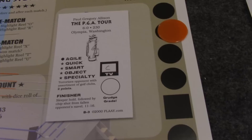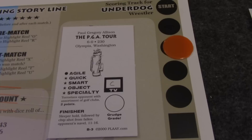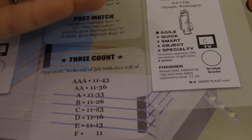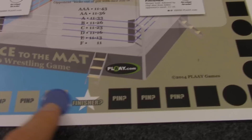Here's where you refer to the TV grade — it's written in, because these cards come empty when you first set up your wrestling organization. You determine where each wrestler starts on the TV grade chart, and as you run events their TV grades will go up and down depending on how they perform. In this case, the PGA Tour has a C, so on the game board it says 11 to 23, meaning he'll have three chances to kick out. Roll the dice — and he kicked out on the first count, so the match continues.